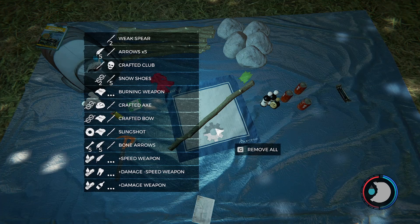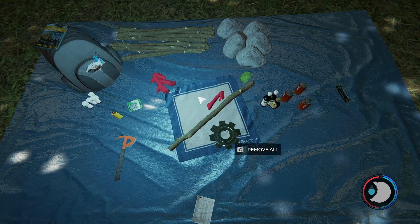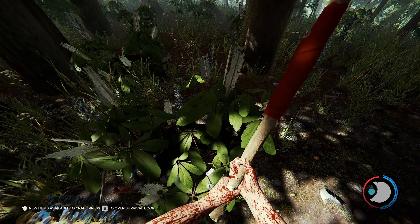What is cloth — does cloth count as rope? A slingshot shows up as an option. I don't know exactly what it creates, but I'll figure it out. It's probably a torch.